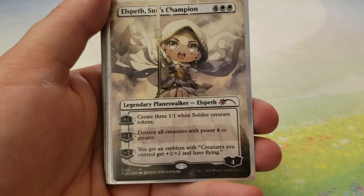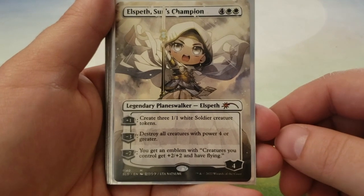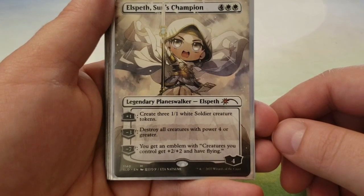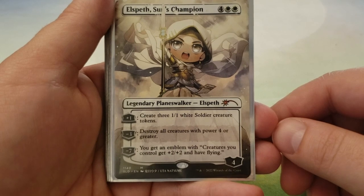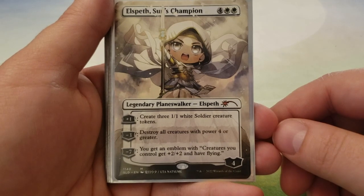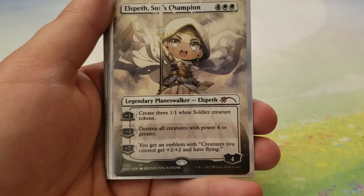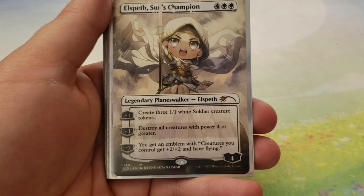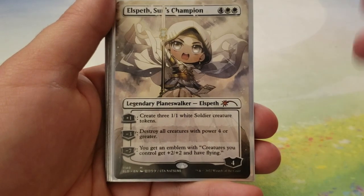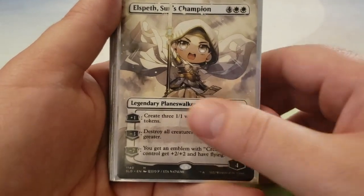Elspeth, Sun's Champion — probably the best Elspeth printed. Four and two white, comes into play with four loyalty counters. For plus one, you get to create three 1-1 white soldier creature tokens. For minus three, you get to destroy all creatures of power four or greater. And for minus seven, you get an emblem that says creatures you control get plus-two, plus-two and have flying. This package is insane — for one, you get three soldier tokens, the minus three is a board wipe to basically anything that isn't your tokens, and the minus seven buffs creatures and gives them flying, which is insane evasion.